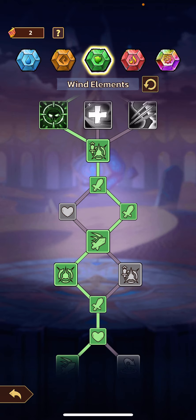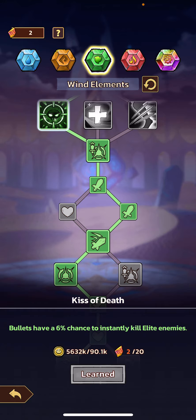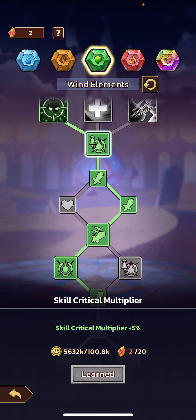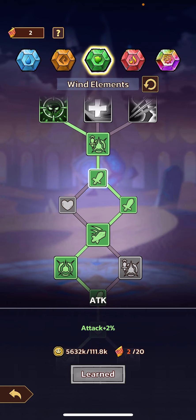In this video I'm going to talk about the wind element upgrades in the Tower of Elements, just levels 11 through 20. Right after picking from the Kiss of Death and Rise from the Ashes, your next option is going to be the skill Critical Multiplier, and then an attack buff.